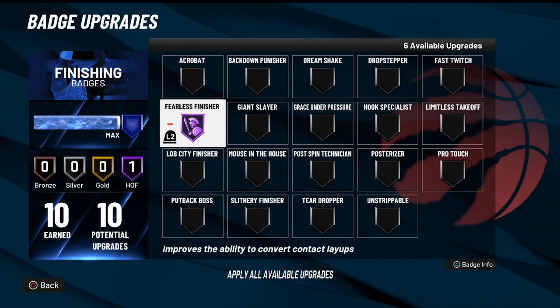Number one, you guys wanna get Fearless Finisher maxed out. If you have Hall of Fame, get to Hall of Fame. If you have Gold, get to Gold. Make sure you max out Fearless Finisher first. This badge will help you out with those bail-out layups. Sometimes you'll have a wide open dunk but it'll give you a weird animation and make you lay up the ball. This will help with that and give you good animations in the paint, on point guards, on big men — it doesn't matter.